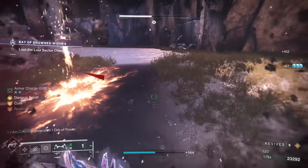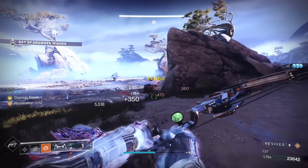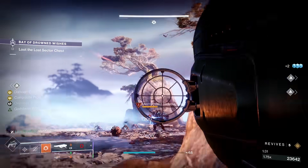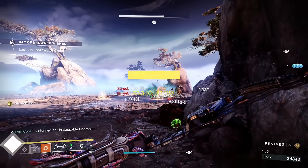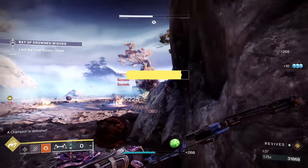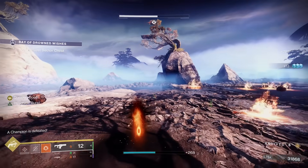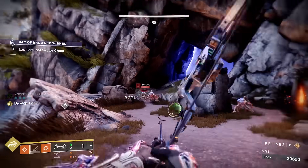Wishkeeper, Wishender, Verglas Curve, Trinity Ghoul, Monarch, Tiku — we all know those are good. When you get into legendary bows, Primus Dainax has Archer's Tempo with Precision Instrument or Successful Warm-Up. There's Tyranny of Heaven with Dragonfly Incandescent — that's just an awesome little bow. But this one, even without playing the full Strand kit, being able to Slice on demand is really, really strong.